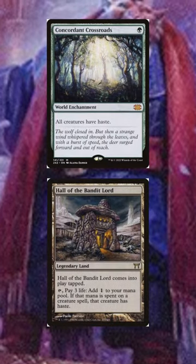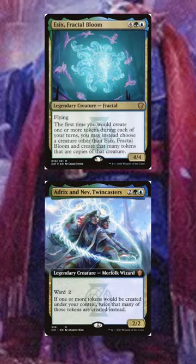And we can still include your typical shenanigans like Esix, Fractal Bloom, and Adrix and Neve themselves.